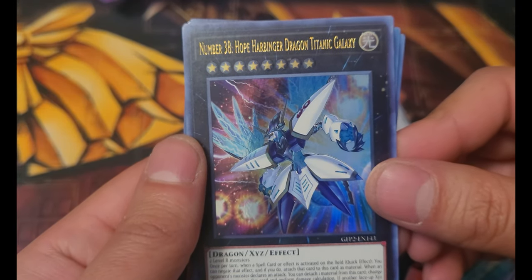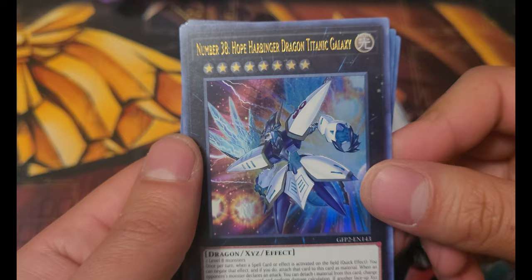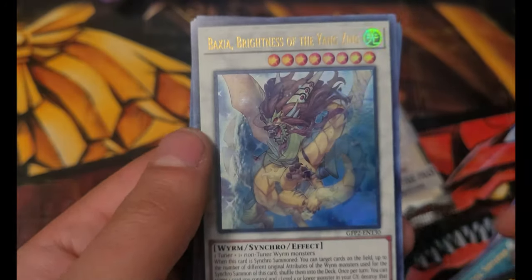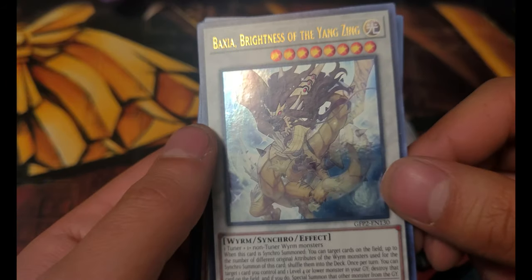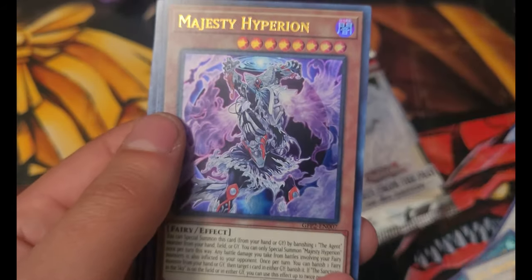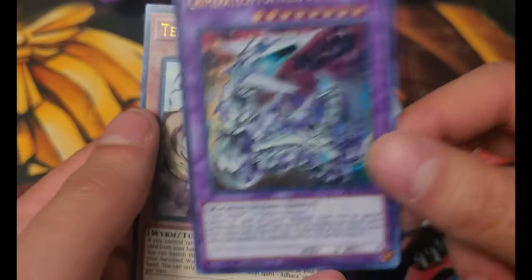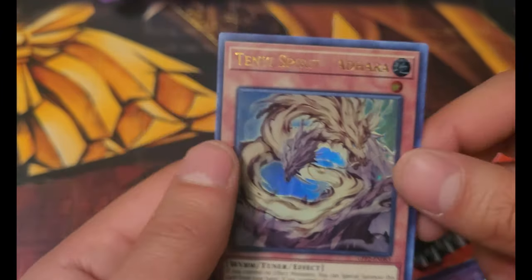Hope Harbinger — Number 38, Hope Harbinger Dragon Titanic Galaxy. These cards have some long names. Axia Brightness of the Yang Zang, Majesty Hyperion, Chimera Attack Forms Dragon, and Tenue Spirit Adara.